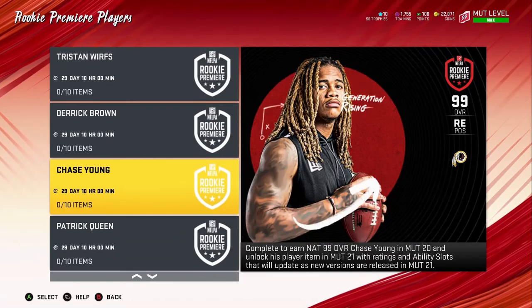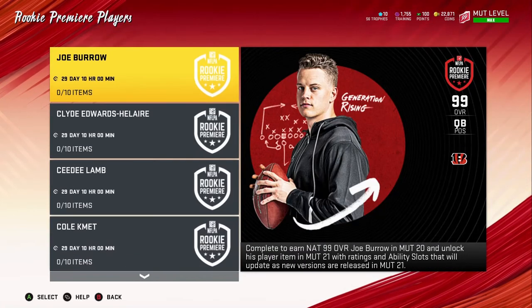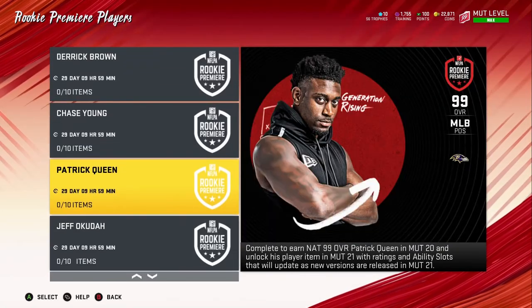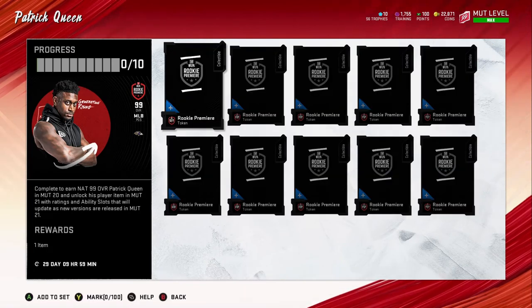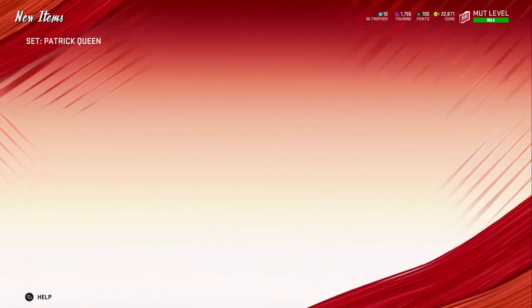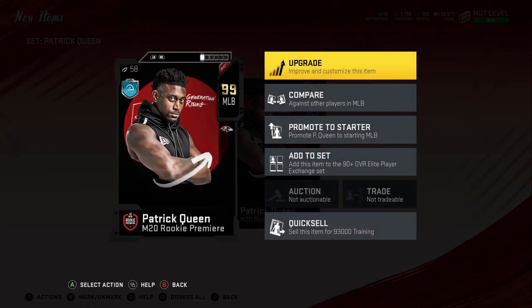I'm going to complete this middle linebacker — that's who I'm going with. We'll probably do the quarterback next. He's going to get upgrades most likely. Here's the good thing: he goes for 93K training, so I could easily quick-sell him, buy some players in the actual store, resell them, and work towards my next rookie premier. But I'm going to hold off right now until I figure out what I want to do — I'm just going to use him for the squad for now.